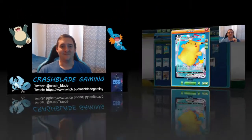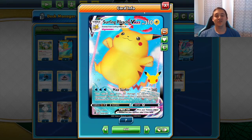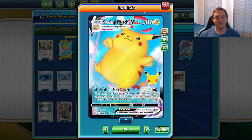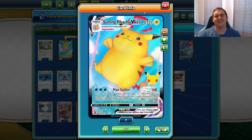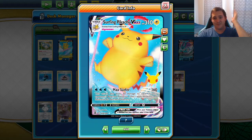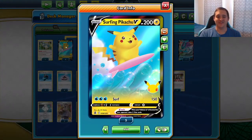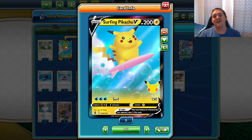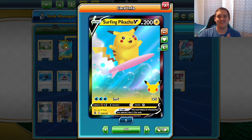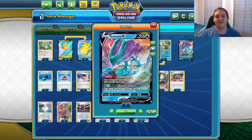Here is the star of the deck - Surfing Pikachu VMAX. With the Max Surfer attack, it does 160 damage for three Water Energy and does 30 damage to each of our opponent's bench Pokémon. This attack isn't the best, but we're showcasing it because it comes from the Celebration set - it's a Surfing Pikachu! It's an Electric Pokémon that uses Water Energies, crazy. The regular Surfing Pikachu V has Surf for the same energy cost but does 10 less damage at 150.